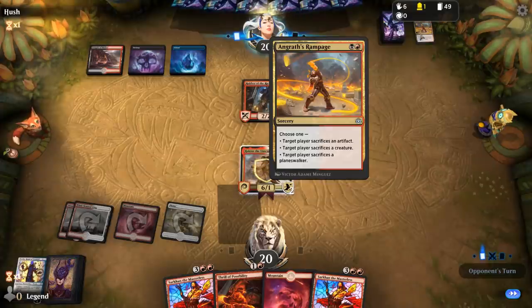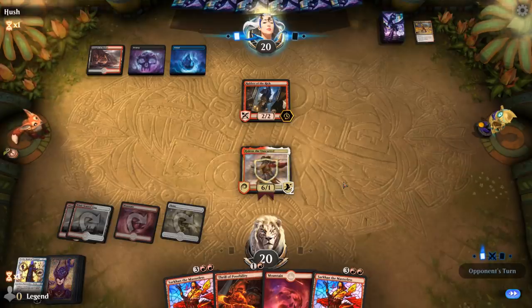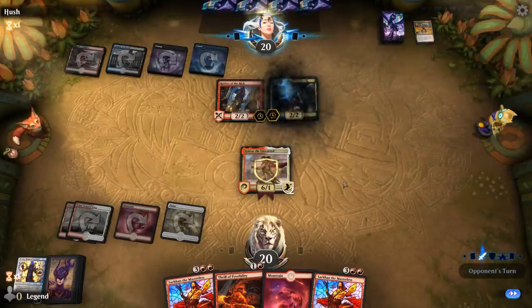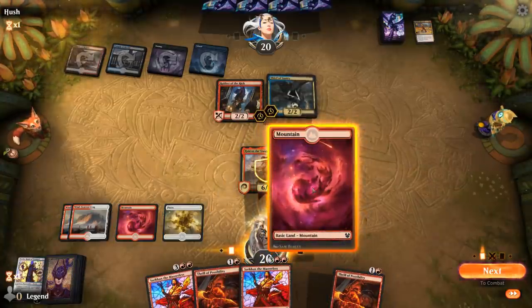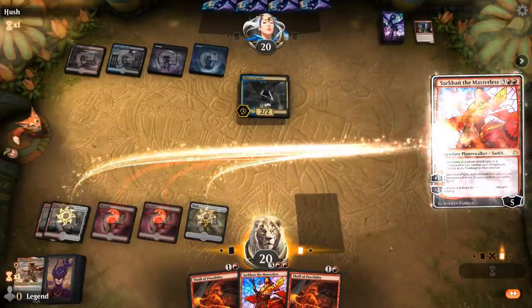We got Angrath's Rampage out of the way — a very good removal spell against Haktos. Sadly we rolled a 2, so Robber of the Rich will be able to trade for Haktos. Hopefully we can draw Response/Resurgence, Stomp, Deafening Clarion, Nahiri, or Angrath — we have a couple ways to get past a Robber. But a 2 also means they could potentially have cheap removal to kill Haktos outside of just blocking with the Robber. This is probably not going to be a Haktos game, but maybe a Sarkhan game. Thief of Sanity is pretty scary too.